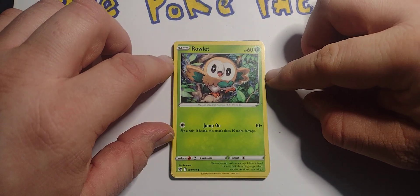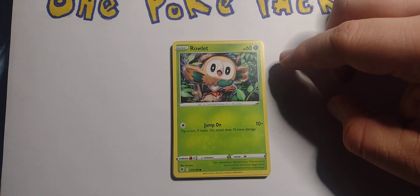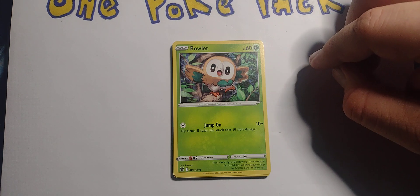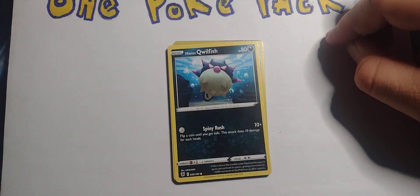Basic Rowlet — grass type, 60 hit points. One energy: Jump On for 10 plus, flip a coin, if heads this attack does 10 more damage. Weak versus fire, retreats for one.